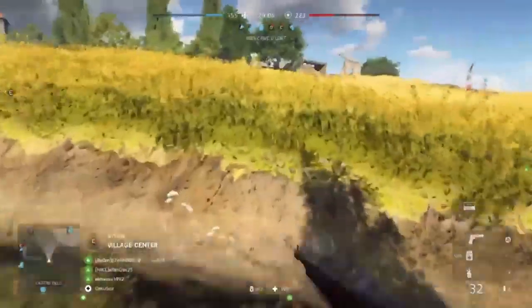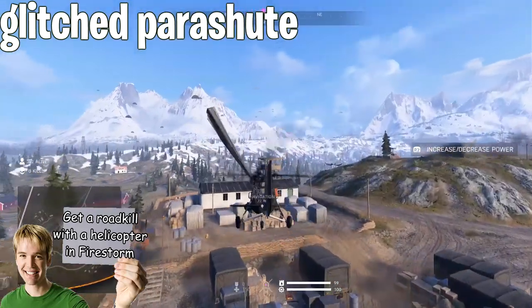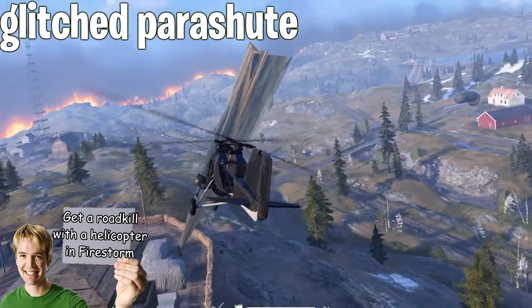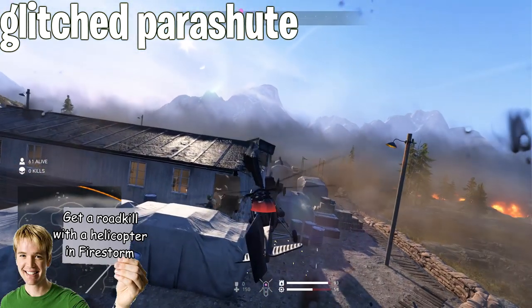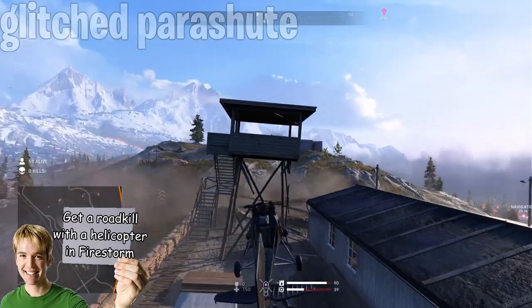This one is also extremely broken. Have you ever seen the parachutes of enemy soldiers all glitched out and being weird? For example, if this happens in Firestorm, it's like a beacon to see where that enemy player is. It's super broken because you can see it from miles away — the pinpoint location of that enemy soldier, perfectly displayed as you can see in this clip.